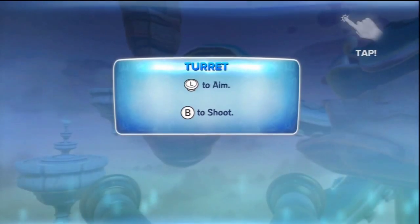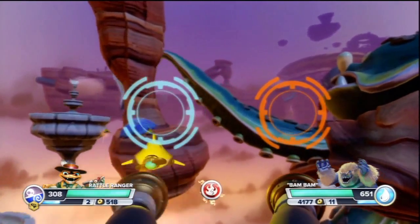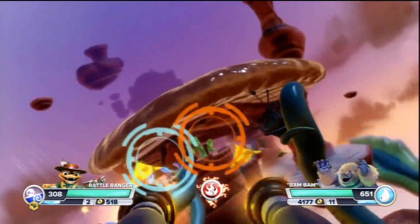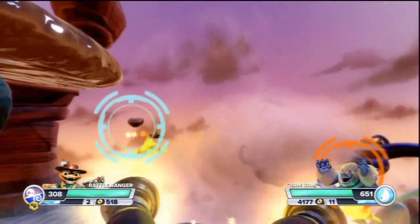Yay, shooting minigame! Press L to aim and B to shoot. Pretty self-explanatory, except I'm not even pushing B — I'm pushing Y. Last time I was playing one player I was trying to push B. Well, you can shoot with Y or B.